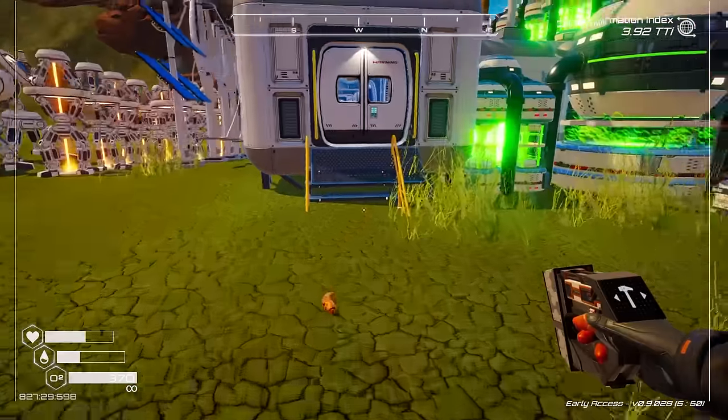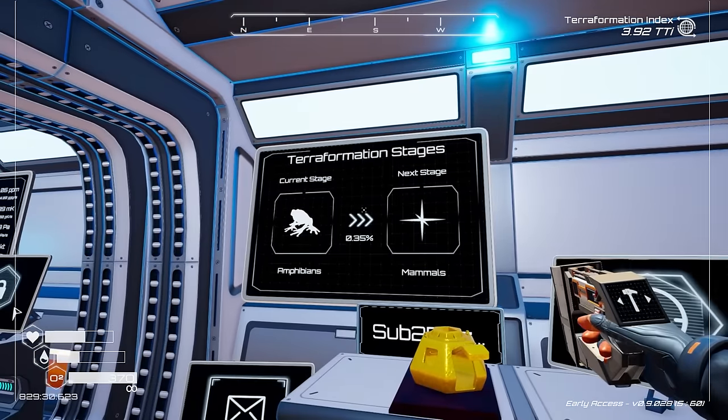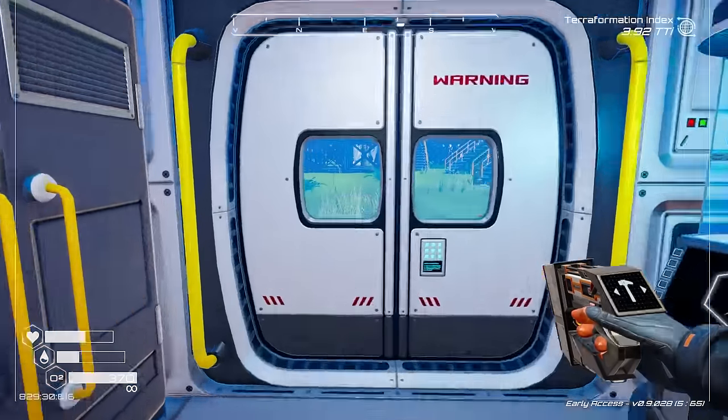Now I need to build this thing and I have no idea where or if I have enough power to do so. It takes 1,890 energy per second. But we have 10 times the amount needed.